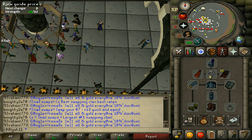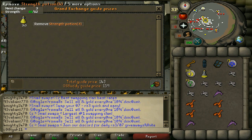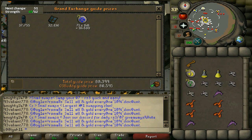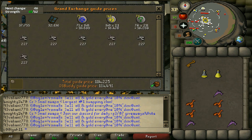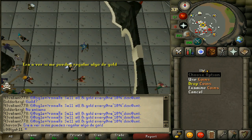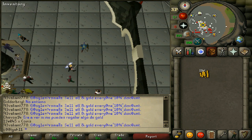Here is our loot and costs. We used 2 strength potions at 143 each, and I bought 50 swordfish at 285 each, so total cost is around 14.5k. In 6 kills we got rune plate legs, rune kite, some law runes, 2 drops of cosmic runes, all the big bones, and some nature runes — totaling 114k. Take away our cost and that's 100k profit. After selling everything it came out to 114k as predicted, which is pretty good from just 6 kills.